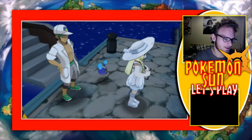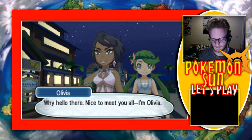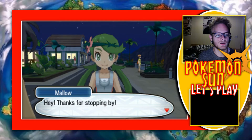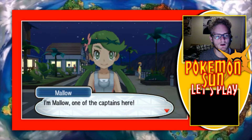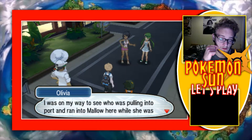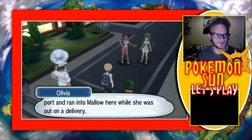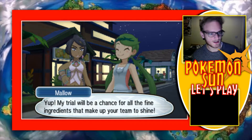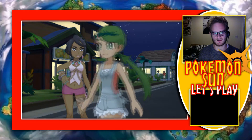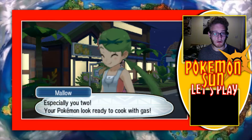Don't sweat it, Lily. Who are these people? Oh, is this Dexio? No, it's not. Why hello there, nice to meet you all — I'm Olivia. Hi. I'm Mallow, one of the captains here. So all the hot ones are on this island first — all right, fair enough. I was on my way to see who was pulling into port and ran into Mallow here while she was out on delivery. My trial would be a chance for all the fine ingredients that make up your team to shine. So all the hotties are on this island — all right.